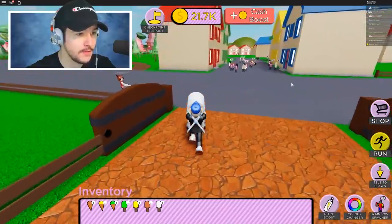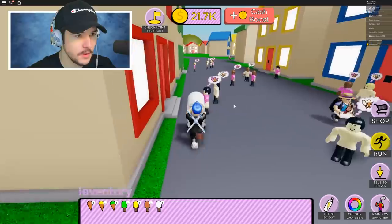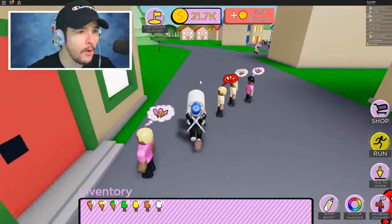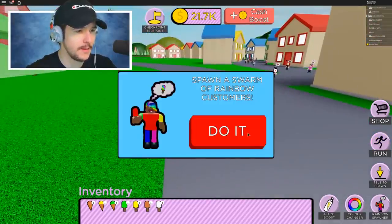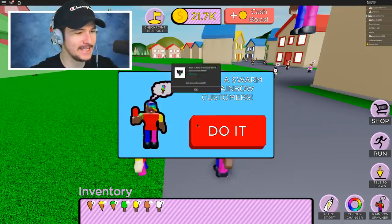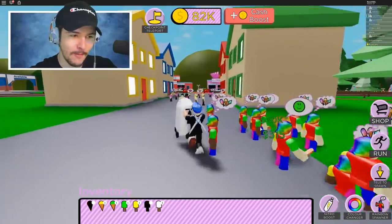So I got a full trolley — that's what I'm working with right now. Are there rainbow people over there? No there aren't. Who wants an ice cream cone? They don't want it. Nobody wants what I'm selling — I'm just going to have to spawn rainbow people. I love that we can do that. You can spawn rainbow people at any time and it's just a ton of people that fall from the sky.